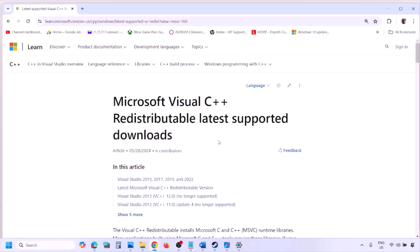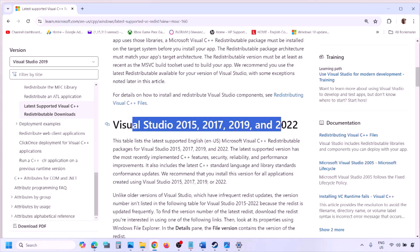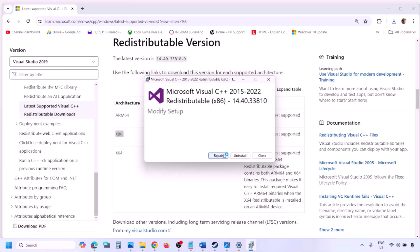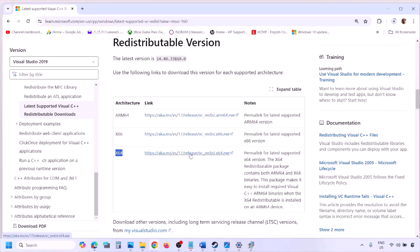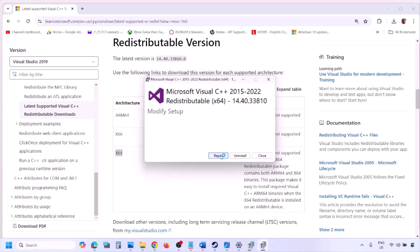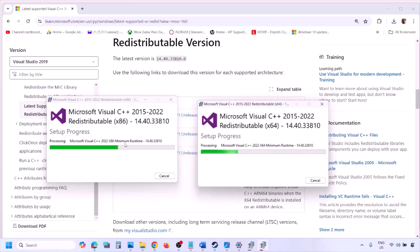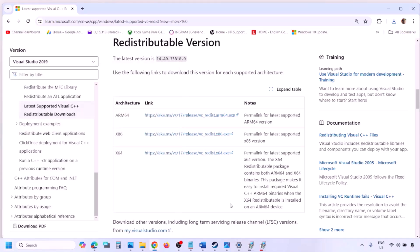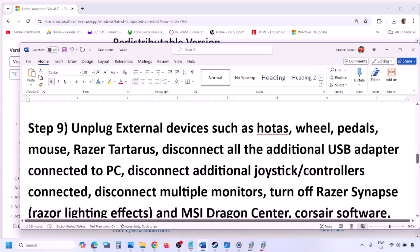The next step is to install the Visual C++ files. Copy the link provided in the video description and open it in a browser — it will take you to the Microsoft website where you can find Visual Studio 2015, 2017, 2019, and 2022. Download the x86 and x64 versions, run the exe file, click Repair if the repair option is shown or Install if not, and click Yes to allow. Make sure both versions are installed, then restart your computer. After the restart, launch the game and check.